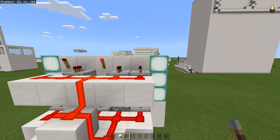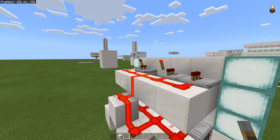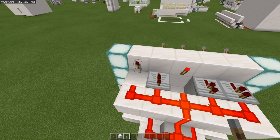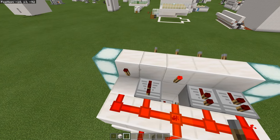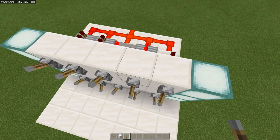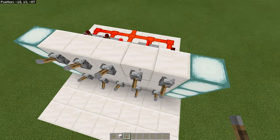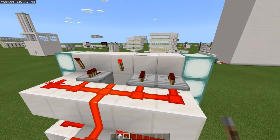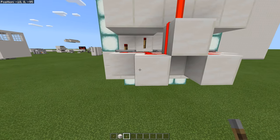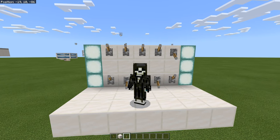The redstone is quite simple — it's a 'stay true' sort of design that has been used in combination locks forever. The levers you want to flick to disengage the lock are going to have torches behind them, and the ones that are not part of the combination and would mess everything up get repeaters instead. On the bottom you have pistons to open up your storage compartment.